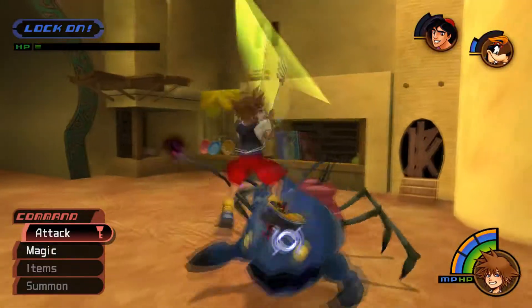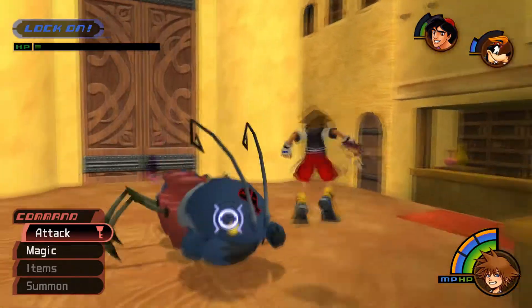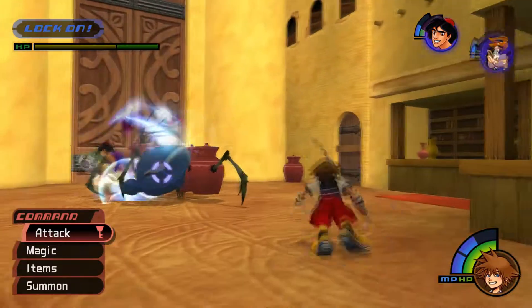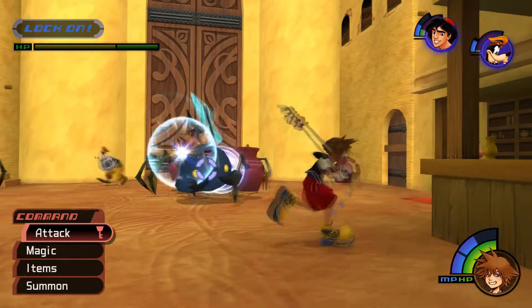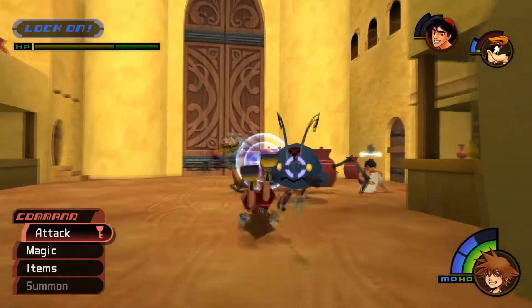He can also try to bite you, where he puts his mandible things together twice and then bites — this is also easily parried. Lastly, he can wave his antennas around, which is not parryable and is not safely punishable. This phase does not last very long, so don't worry too much.